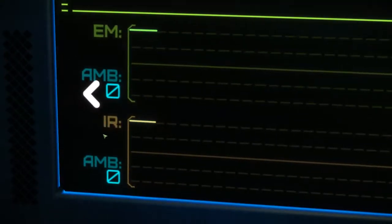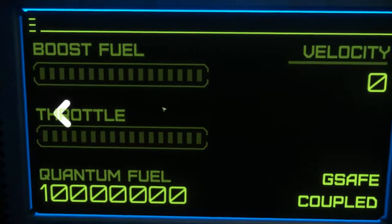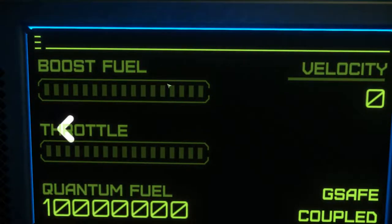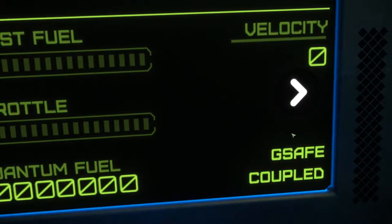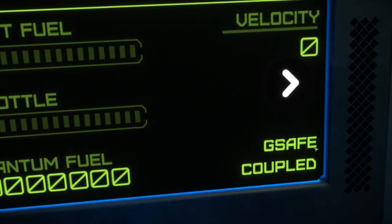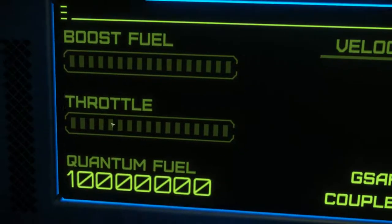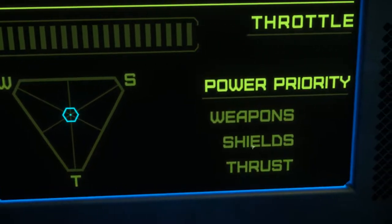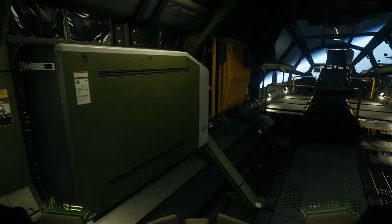Here's your signatures display - right now we have no IR signature, no electromagnetic signature. Boost fuel is shown - in 2.6 there's no cruise, it's all afterburner, so that's your boost fuel. Throttle setting, quantum fuel for jumping - right now we're coupled and in G-safe. G-safe is for g-forces; coupled and decoupled are flight modes. Here's your power priority for weapons and shields. These are placeholders for now, but eventually all those stations will be their own separate entities.